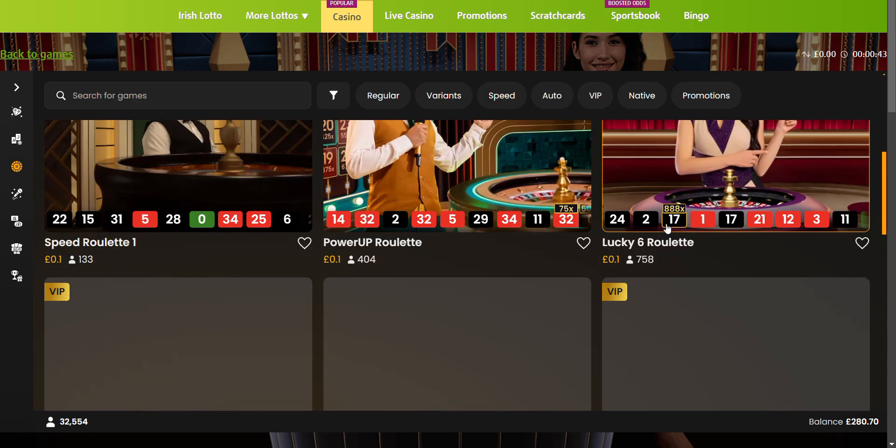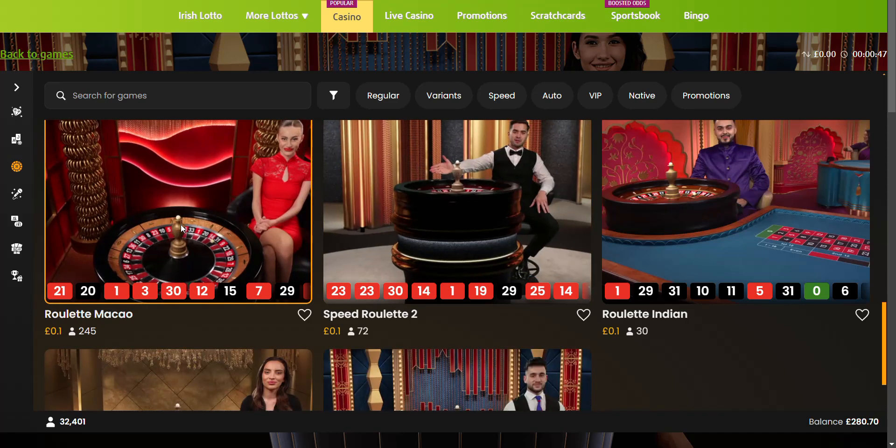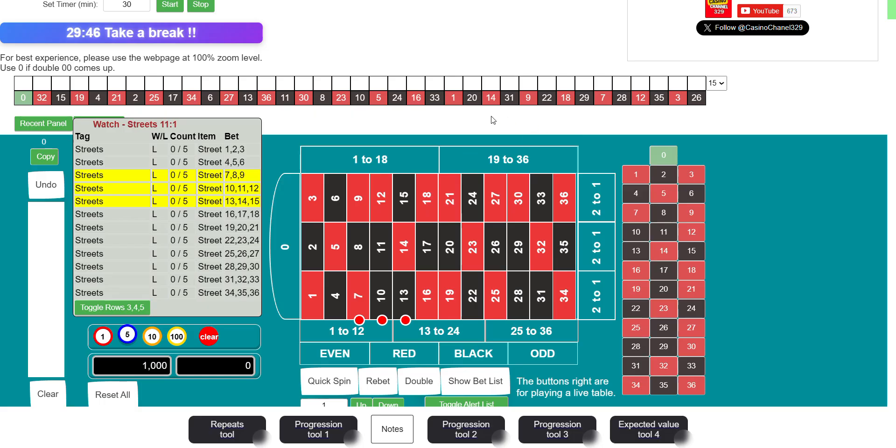I'm going to pick a table — let's go to the Macau table. I'm going to input the numbers into the tool. The link for this tool is going to be down in the description; it only costs you two pounds per month. Once I'm done with that, I'll continue the video and show you what's up.